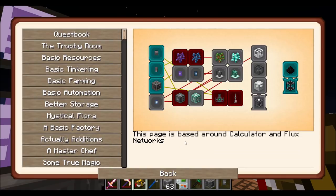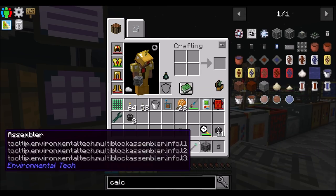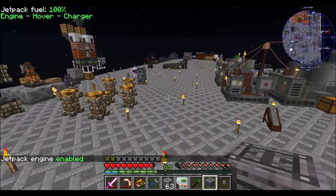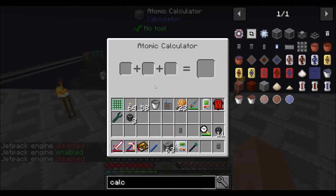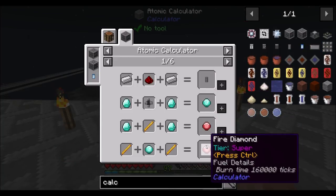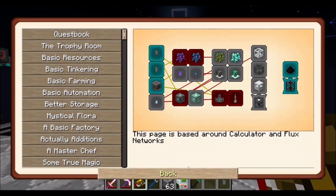Alright, so let's see if we can remember what this block does — I think it needs power. I don't think we need a large amount of space for this, though I could be completely mistaken. Let's throw this guy over in this general direction. That's the three-piece atomic calculator. You can be used for making some more advanced stuff. I remember you — do you need power? It doesn't feel like it, and it doesn't look like it.